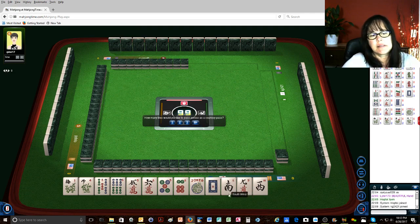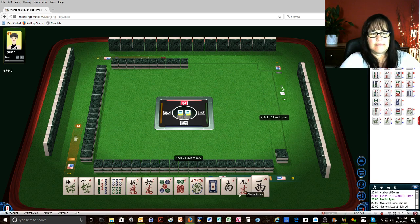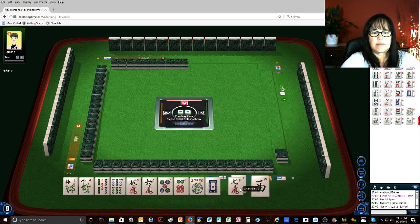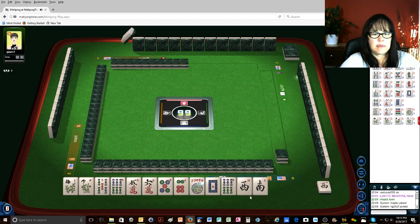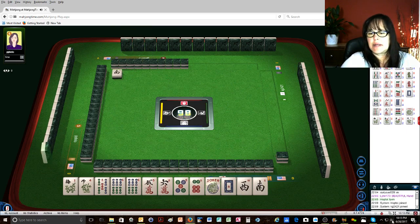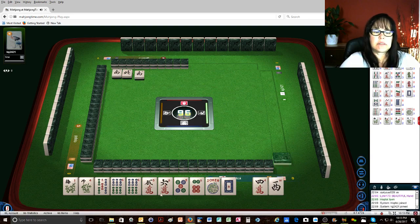Oh my goodness, this is not going well. Okay, what are we waiting on here? I hope they're not playing wins. We finally got a keeper! Four away from the pair hand — south wind. I'm gonna get rid of the winds; I don't think anybody wants them. South wind, north wind.